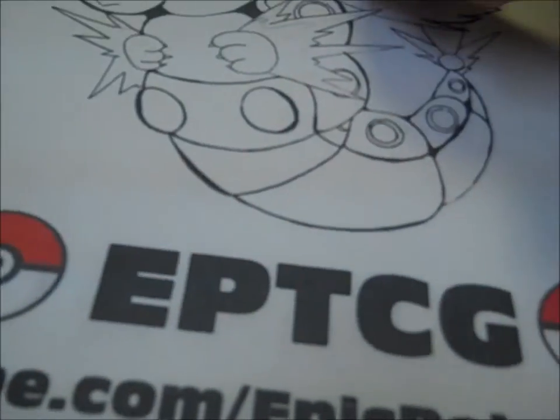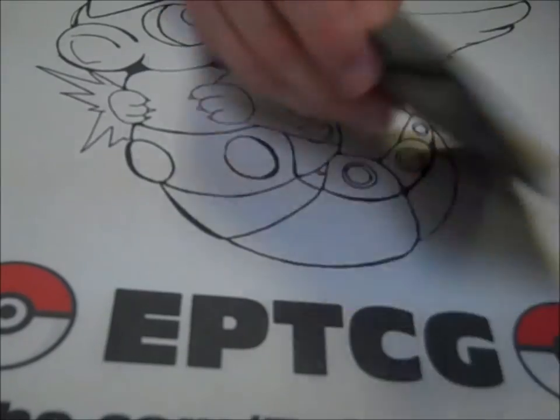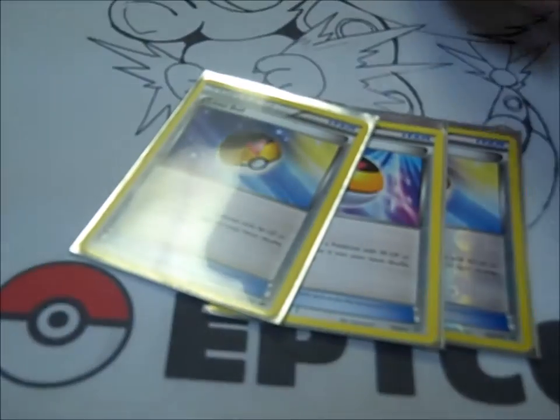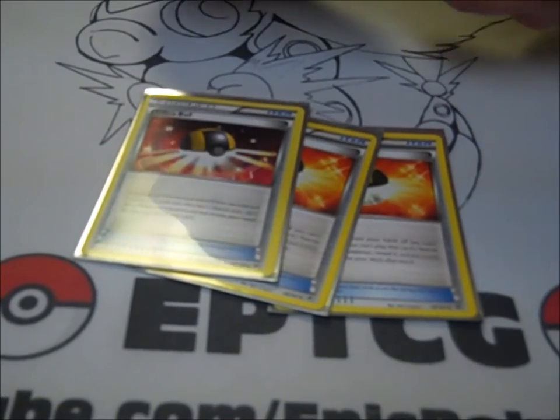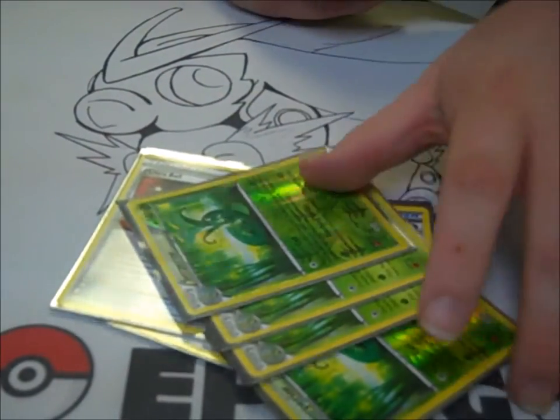For Trainers, we've got four VS Seeker just to get back to your Supporters. We have three Trainer's Mail — this is in here just to hunt out your Trainer, Item, Supporter, or whatever. And then we have three Muscle Band, just to hit a little harder. We play three Level Ball — Level Ball is in here so you can search out your Shaymin, your Snivies, and just try to get them out. Pretty much this deck is all about getting Serperior out as fast as possible. Next up we played three Ultra Ball — I'm going back and forth with it, but it's really in here to search out stuff, mostly Serperior, since you don't have a clear-cut way to get Serperior to your hand.